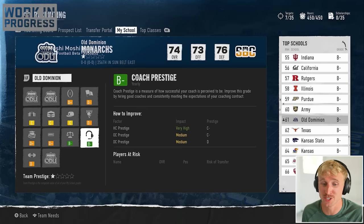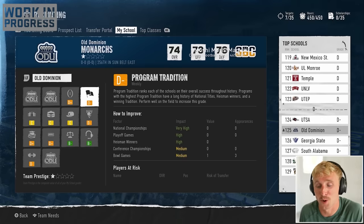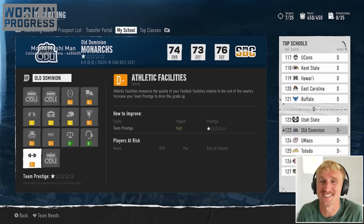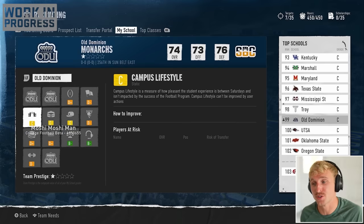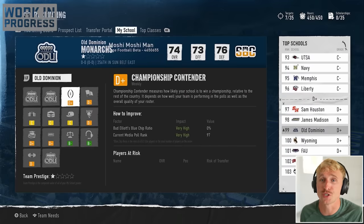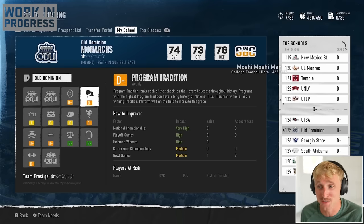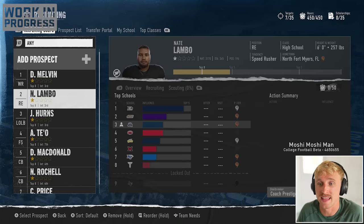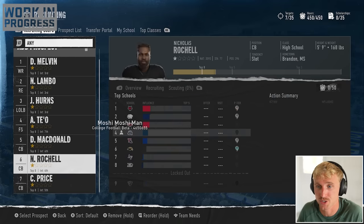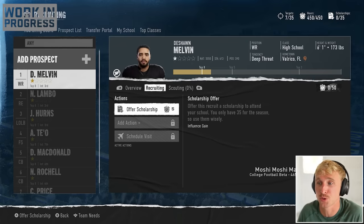Coach stability and coach prestige are actually pretty solid. Pro potential, stadium atmosphere, and campus lifestyle are all average. Program traditions, brand exposure, conference prestige, academic prestige, and athletic facilities all seriously need work. The good news is as we continue to win games and improve our players, virtually all of these will go up. This first year is going to be very important for landing solid prospects — if we go 2-10 in the Sun Belt, I'm not getting anybody. My board is set with Deshaun Melvin, Nate Lambeau, Jason Hearns, Afateo, DJ McDonald, Nicholas Rochelle, and Curtis Price. They're all one-stars with relative interest in Old Dominion, and I have 450 recruiting hours available.